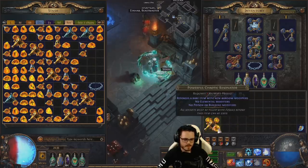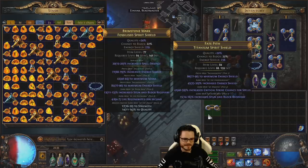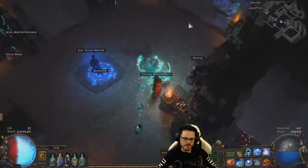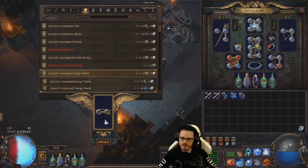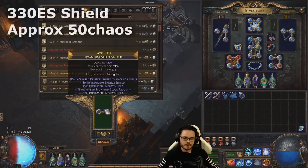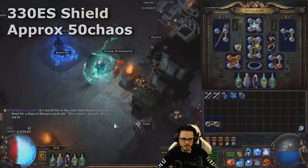Whoa, boom! It got the suffix energy shield. With a prefix craft, that's a decent energy shield shield. I should probably just craft it and sell it but it's not very good for me. See how it landed the suffix energy shield — the 45? So that'll add to the percent prefix. It looks bad on first glance, but it's actually not a bad shield with this craft if we land a decent number. 334. I mean, I probably made back my money on that — maybe I made a profit. We'll see how much it's worth.